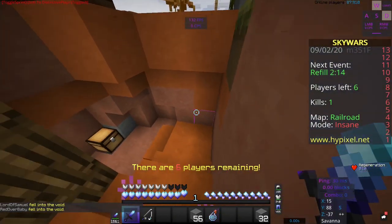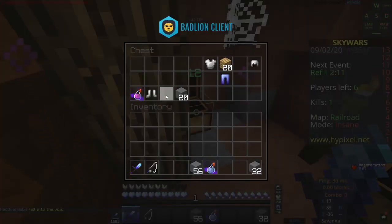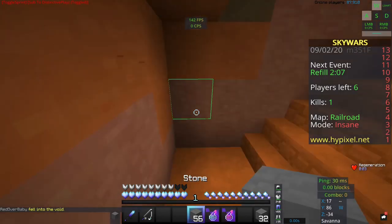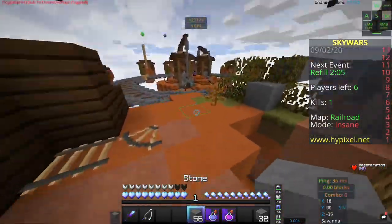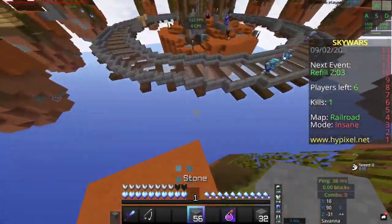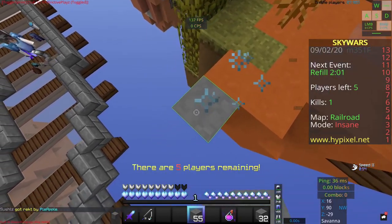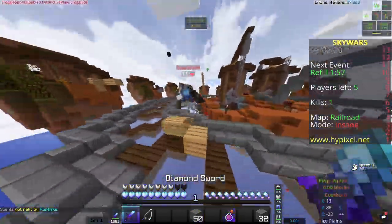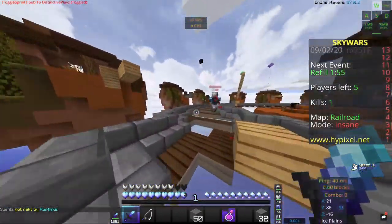No boots, but I'll take more blocks, and — boots! Yay, we like to get boots, that's always good. Alright, let's get some more speed. Surprisingly, this mouse has a higher lift-off distance than I thought it would.